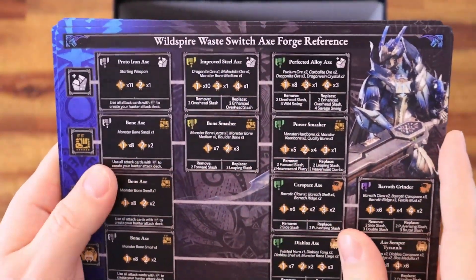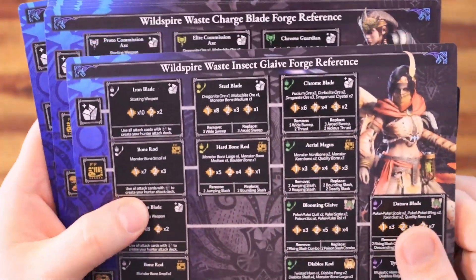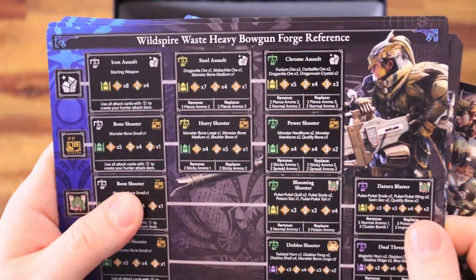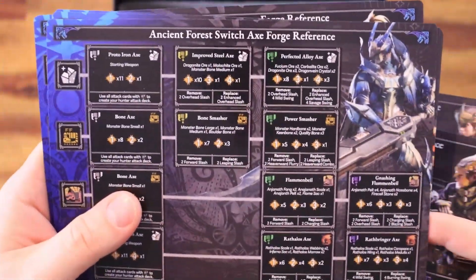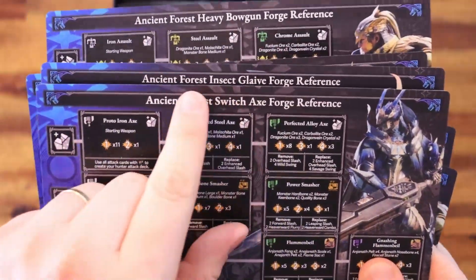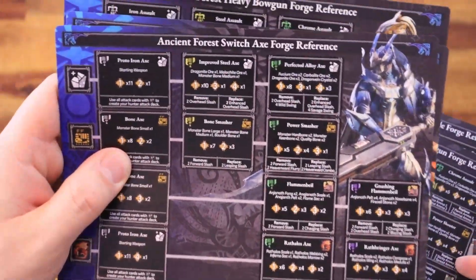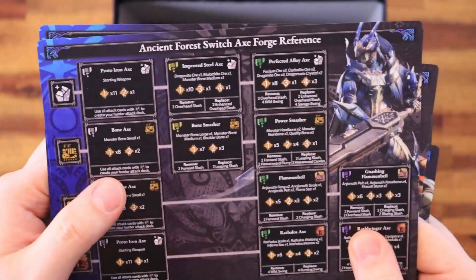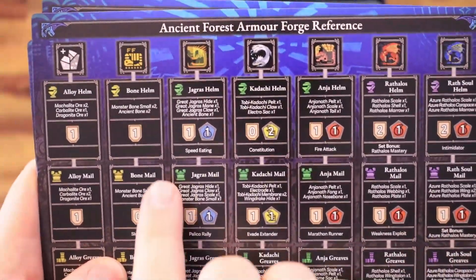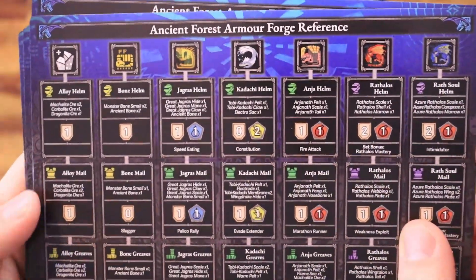Then we have one board for each Monster Hunter weapon: the Switch Axe, the Insect Glaive, the Charge Blade, and the Heavy Bowgun. You also have one board for each of those weapons for the Ancient Forest, so if you're playing with the Ancient Forest set, you can forge these using Ancient Forest materials. On the back of these cards, you also have the Armor Forge reference, showing how to build each armor set with the items you collect.